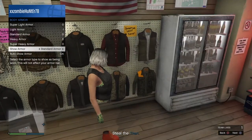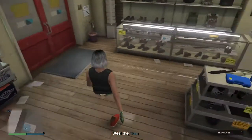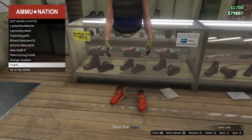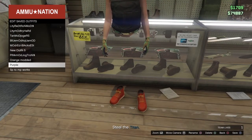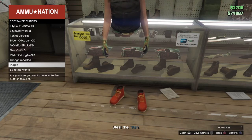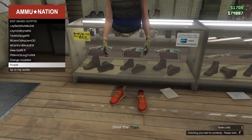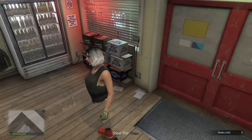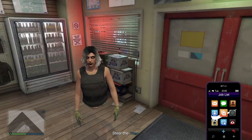Put the Standard Armor on, and once you have all of this on, save the outfit over the joggers one — that one is on slot 9. Once you save it over the purple joggers outfit, quit the mission from your phone.